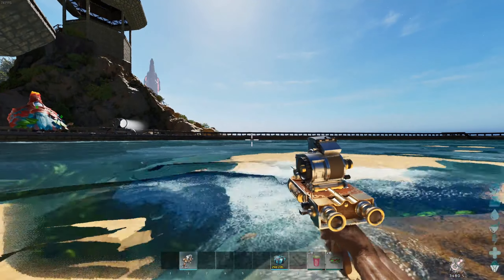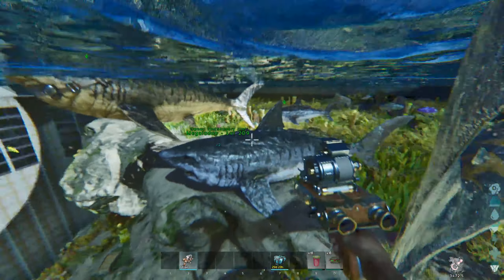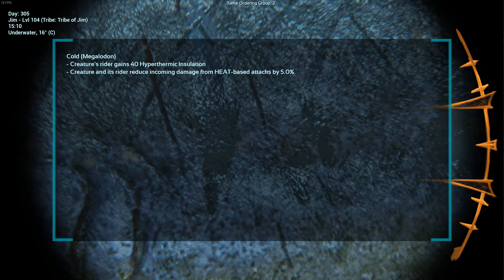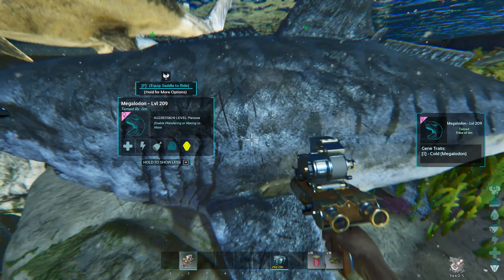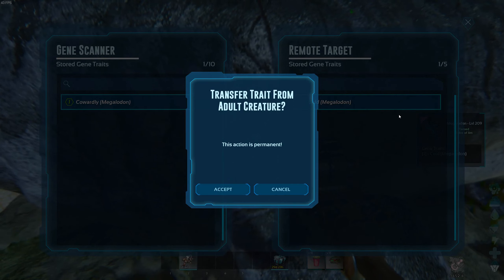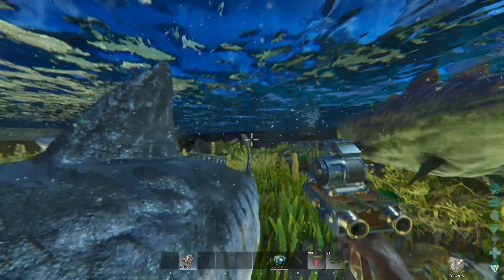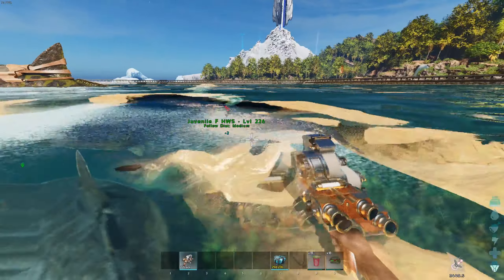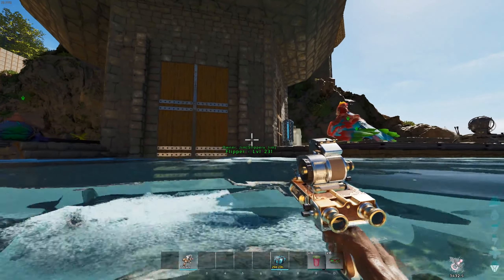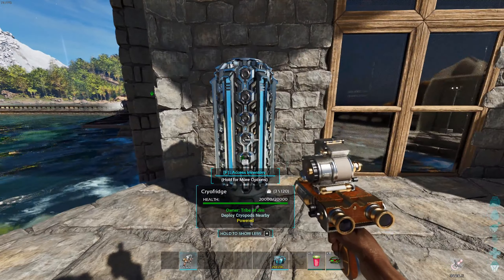Hopefully we can store more than one trait at a time. Now we have two in here — and oh, it holds 10. Probably should read the UI! Very cool. So they lose the trait and then you have it in here, and you can add it to babies — to a single baby at a time — which is pretty awesome. This also has a secondary use, which is to remove the embryo so you can store it in the embryo incubator.